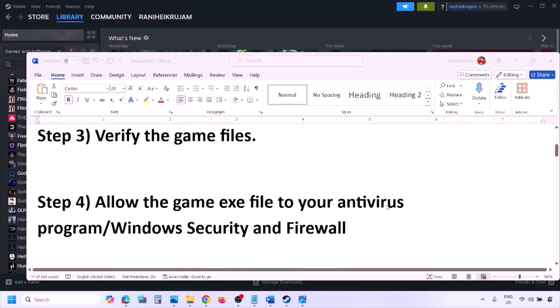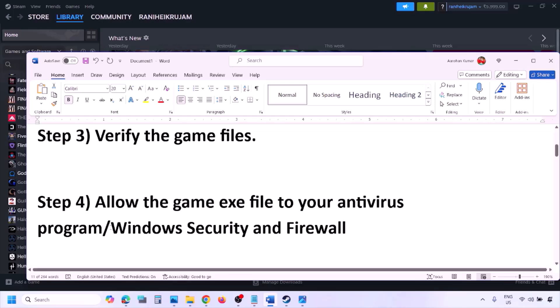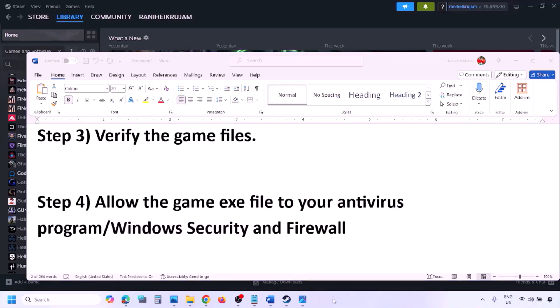The next step is to allow the game EXE file through your antivirus program. If you have a third-party antivirus like Avast, Norton, Bitdefender, McAfee, or any other, make sure you add the game EXE as an exception. If you're using Windows Security, allow the game EXE file there as well.